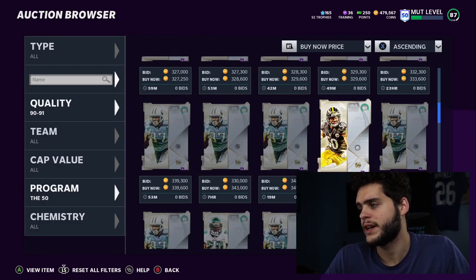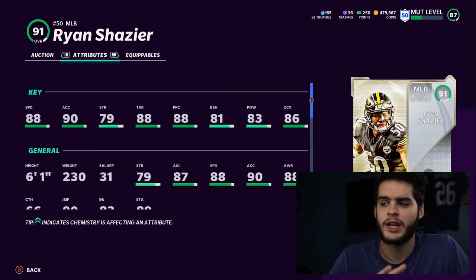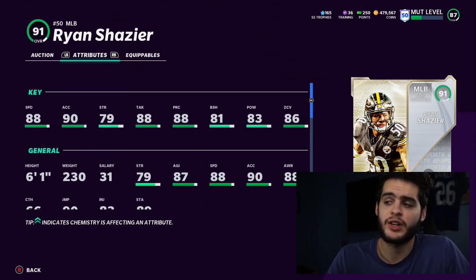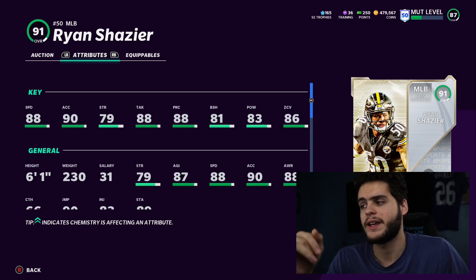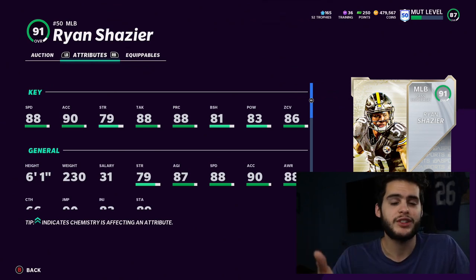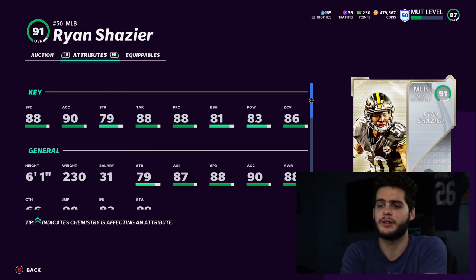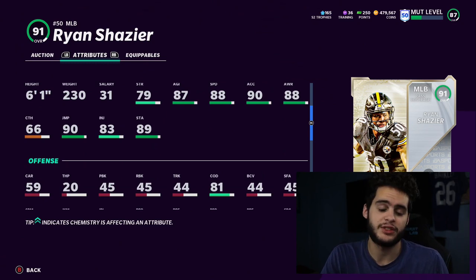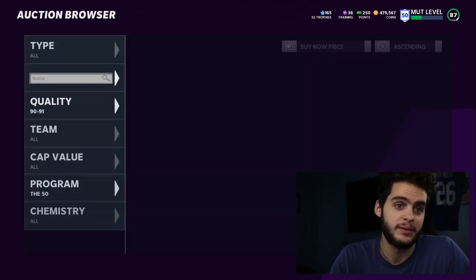Moving on to number five: Ryan Shazier. He's probably the best middle linebacker user out there. Powered up and chemmed up for the full card, he gets 89 speed, 91 accel, 80 strength, 89 tackle, 89 play rec, 82 block shedding, 84 hit power, and 87 zone coverage — hitting the zone coverage and play rec thresholds. He'll be one of the best users in the game, close to Simmons in speed.